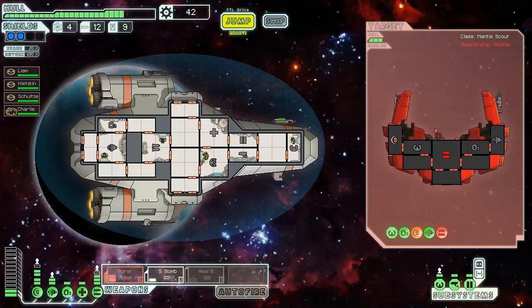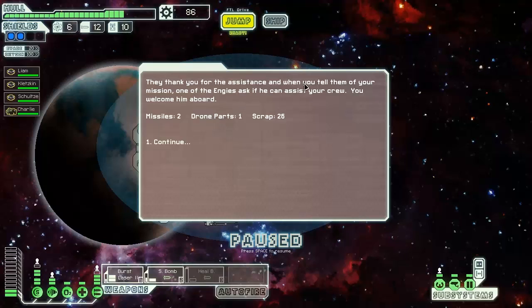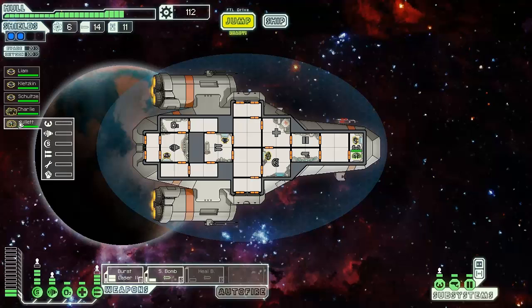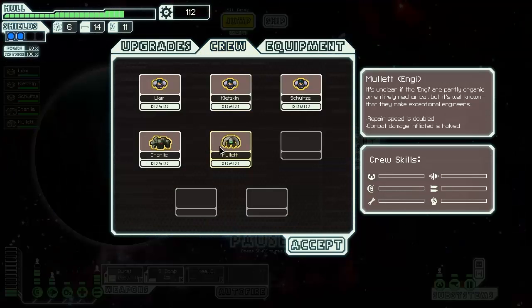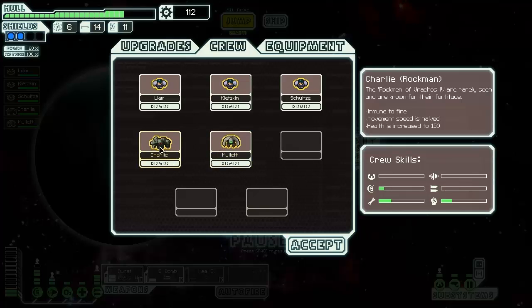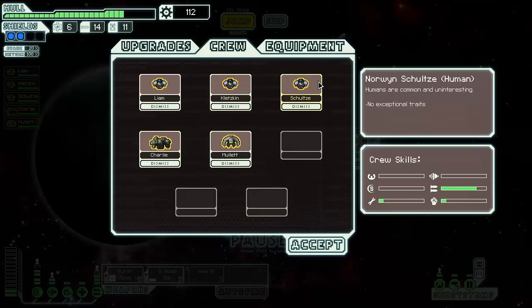We're gonna burst laser their shields and boom - the ship breaks apart. Attempt to contact - yes! New crew member. These Engi guys have an increased repair speed - repair speed is doubled. Fantastic, so good. Schultz is about to level up on weapons.